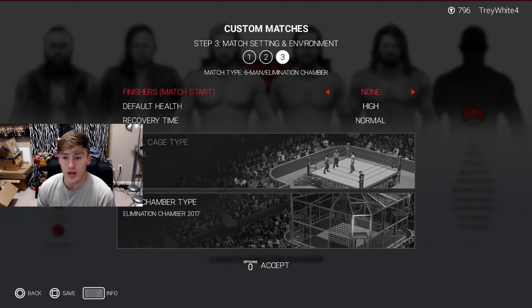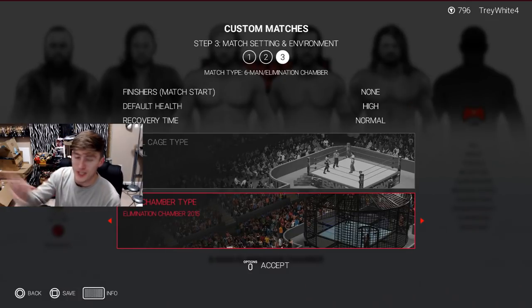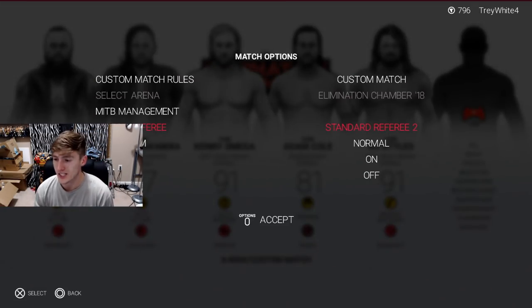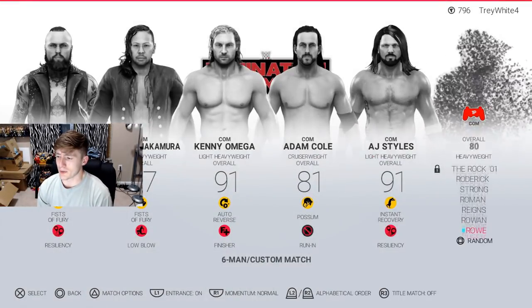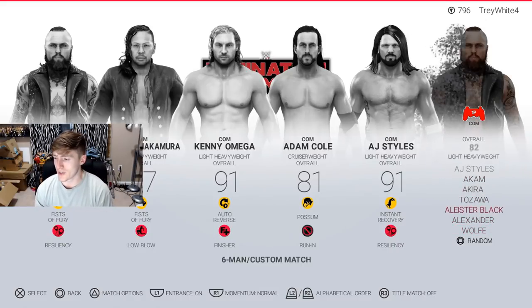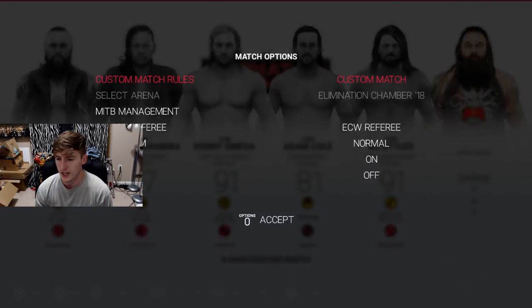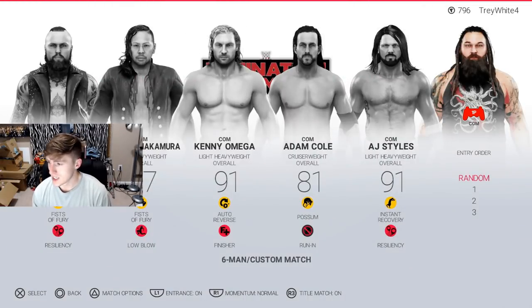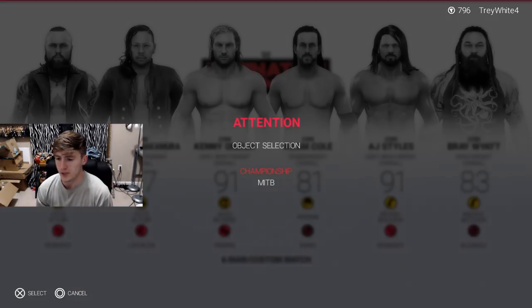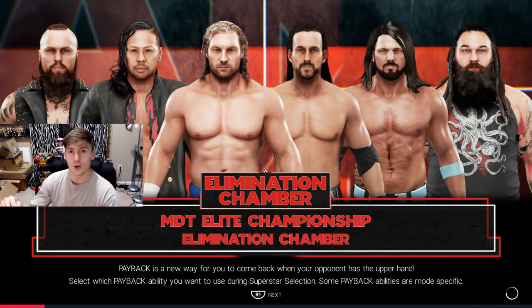Okay, so you can have it on the old chamber — that's what we're going to do, put it in the old chamber. We're going to go with the ECW referee, momentum normal, all that good stuff. Now we plug in Alistair Black, put it on Elite Championship, then plug in Bray Wyatt — and we are ready to go. Let's make this a title match and select the Elite Championship — Kenny Omega.